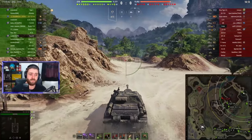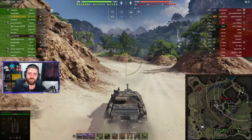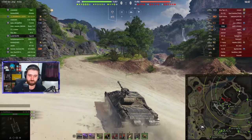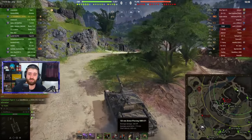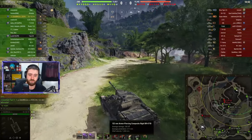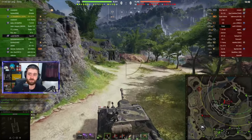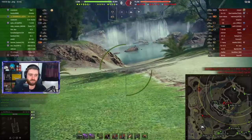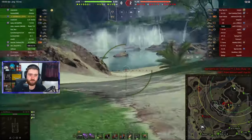Solid Ninja is going to show you exactly why this vehicle is crazy at tier 7 with this DPM. The pen is not bad — 175 on the standard rounds, and you get 217 on your gold rounds. Very, very nice. A very, very nice tier 7 premium tank destroyer.